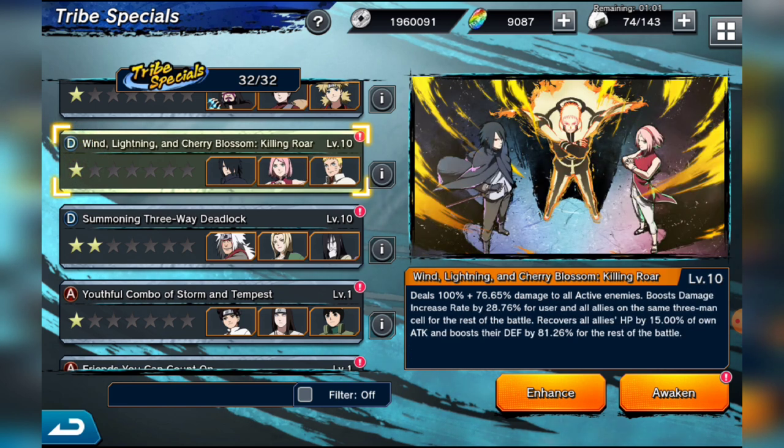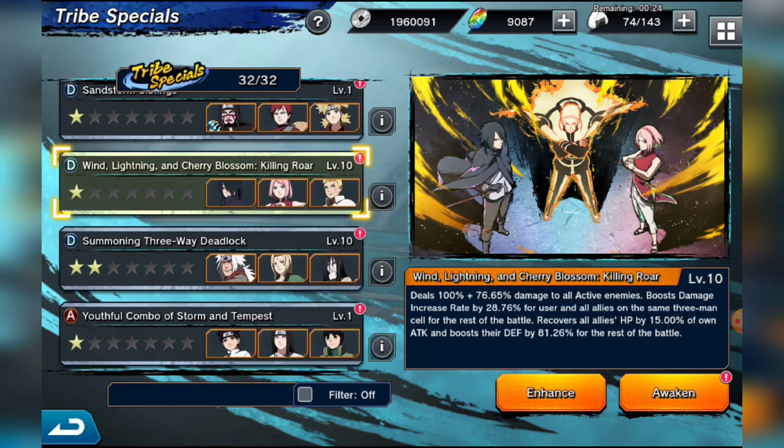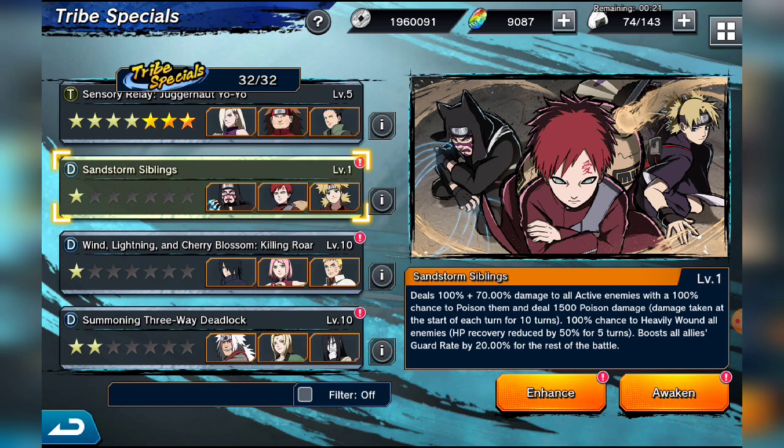The second best three-man tribe is Wind Lightning and Cherry Blossom — the Killing Roar tribe with adult Team Seven. It boosts the same three-man cell's damage increase rate by 28.7 percent, recovers all allies' HP by 15 percent of own attack, and boosts defense by 81.26 percent for the rest of the battle. Papa Sasuke actually does well in PvE because of his burn and heavy wound. It's one of the coolest animations and probably one of the best tribes overall.